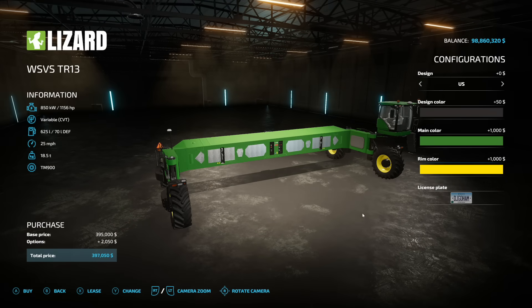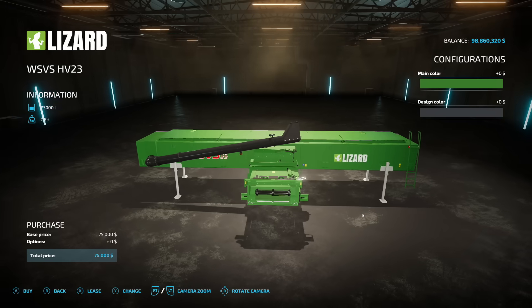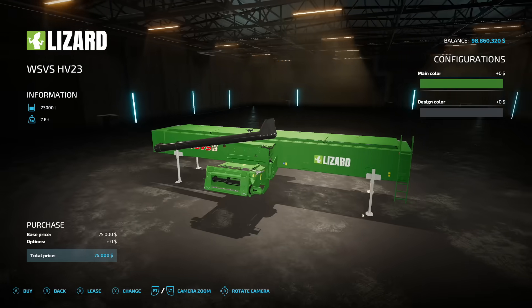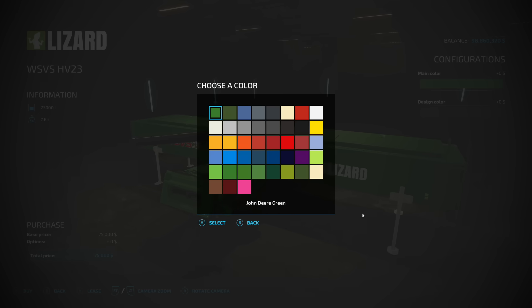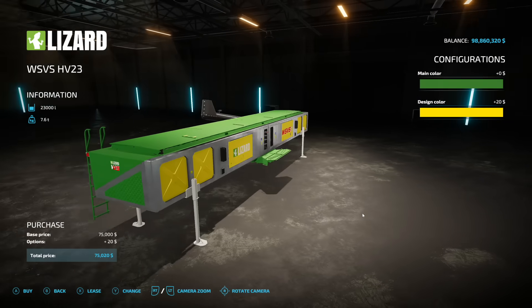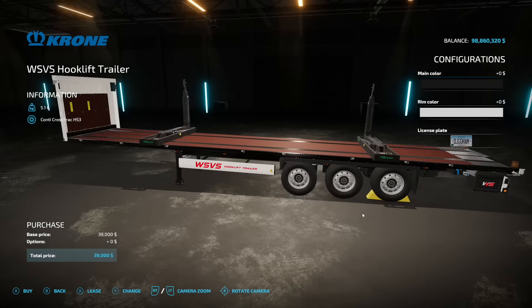Once you've got this piece of equipment for about $400,000, you're going to want one of these — the WSVS HV 23, with 23,000-liter capacity for your combine. This is basically the bin from the combine harvester. You can change up the colors on this as well — go with John Deere green, and change up the color around the back too if you want.